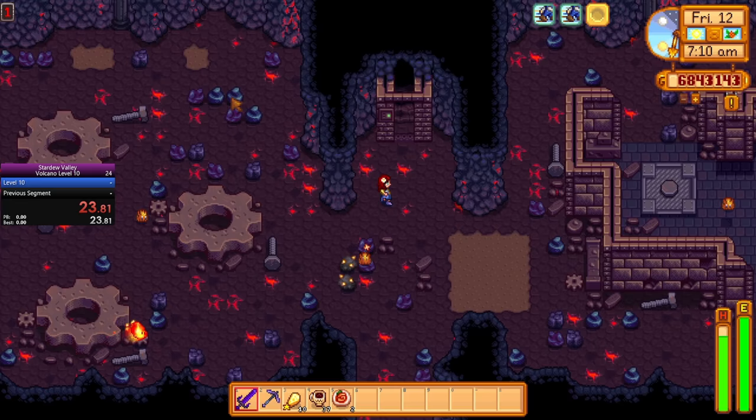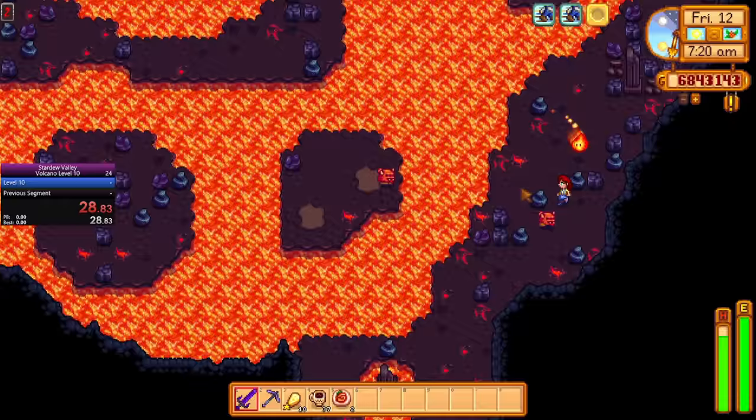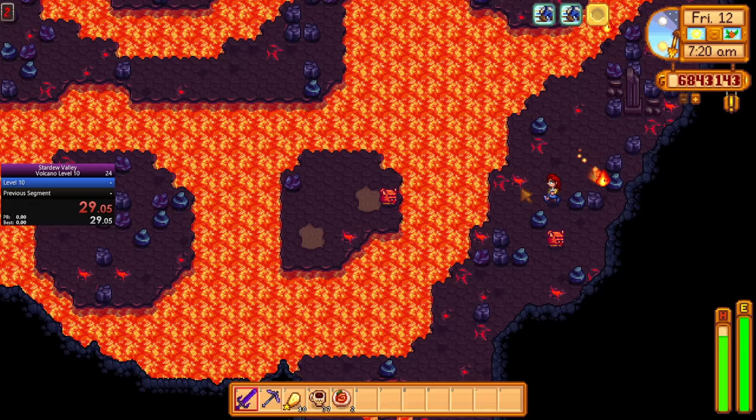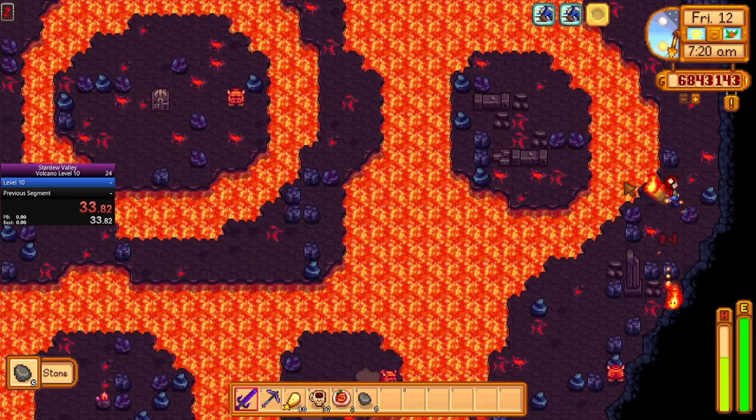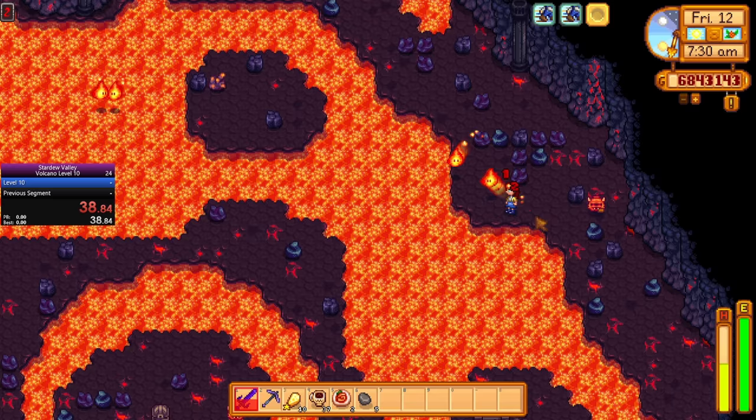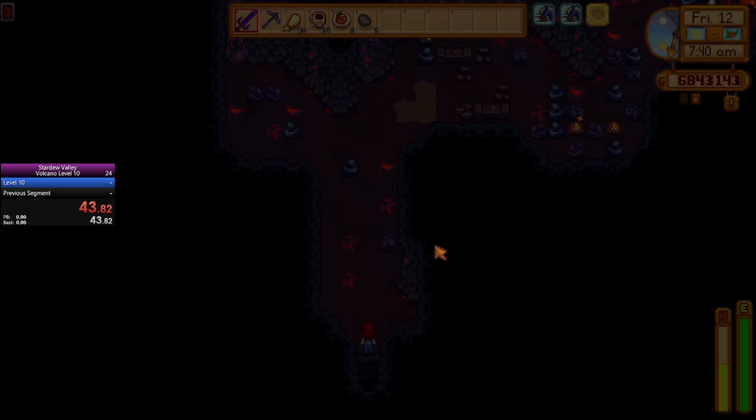Anyone can get triple shot espresso. You can buy the recipe at the Stardrop Saloon for 5,000 gold. Then you can buy coffee from the Stardrop Saloon and turn the regular coffee into triple shot espresso at the stove in your kitchen. I prefer triple shot espresso because it lasts longer, so I don't have to worry about my speed buff running out during the run.